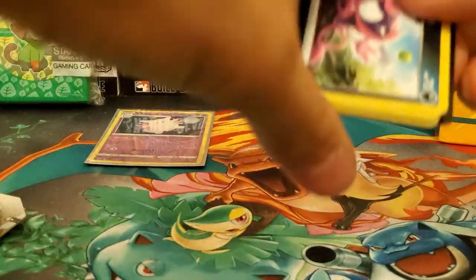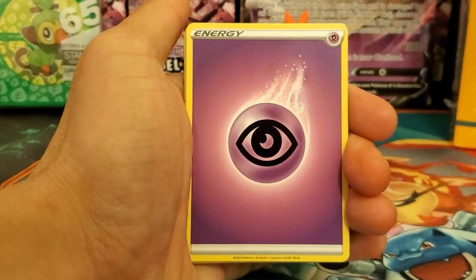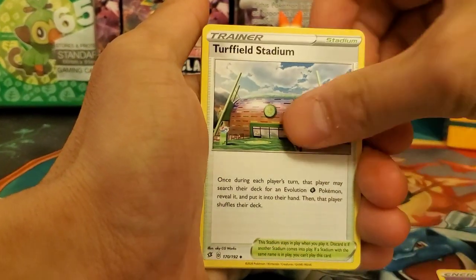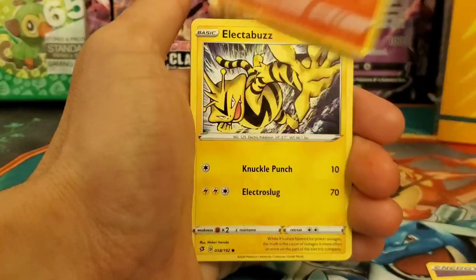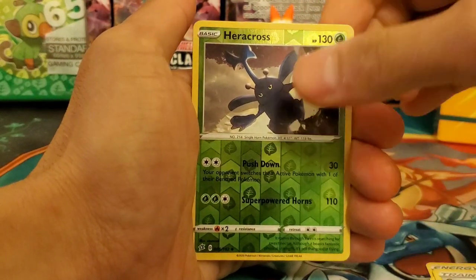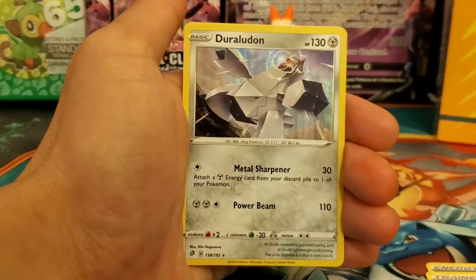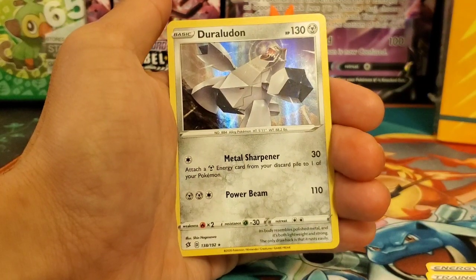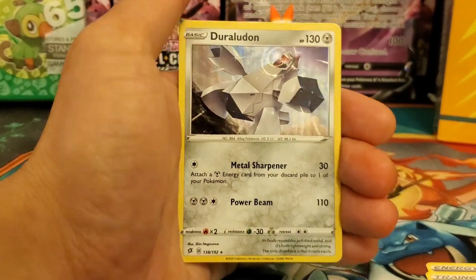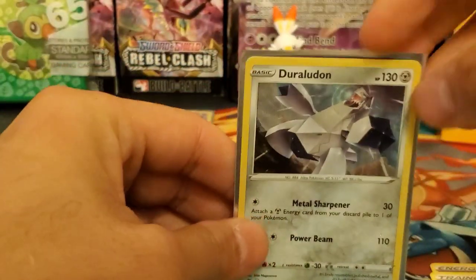One for one! Rebel Clash right now is on fire. Second pack: Psychic Energy, Haircut Cross, Capacious Bucket, Turf Field Stadium, Incineroar, Magmar, Electabuzz, Scovet, Snover, reverse holo Haircut Cross, and the final card is another holo — we pulled the Gorilla Doon holo! That's like the holo version of the promo card, just a different one. I already have a couple of these but that's two for two.